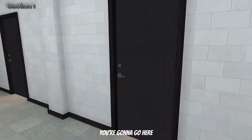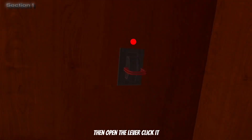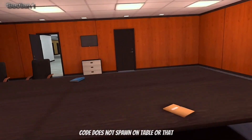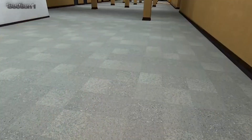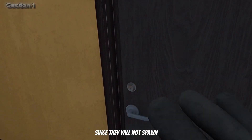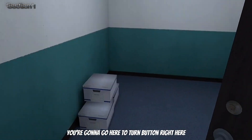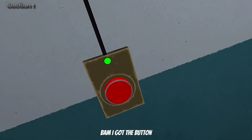You're going to go in here, just from there, and then open the lever or click it. Code does not spawn on that table. You can make it right over here, and do not open this door since it will not spawn because it's a corner desk. You're going to go here to turn on the button right here. Bam, I got the button.